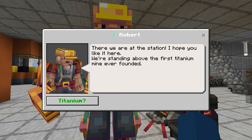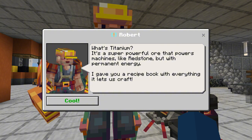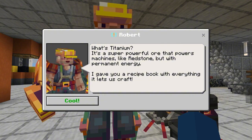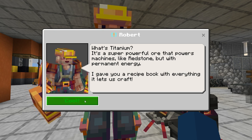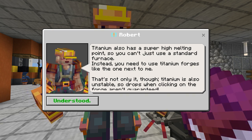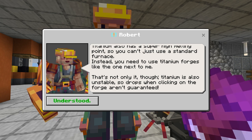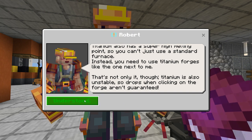We're at the station. We're standing above the first titanium mine ever founded. What's titanium? It's a super powerful ore that powers machines like redstone, but with permanent energy. I give you a recipe book with everything to craft titanium. It also has a super high melting point, so you can't use a standard furnace - instead you need titanium forges like the one next to me. Titanium is also unstable, so drops when clicking on the forge aren't guaranteed.